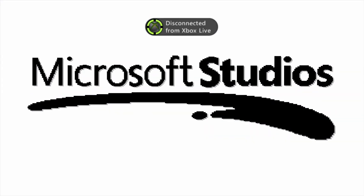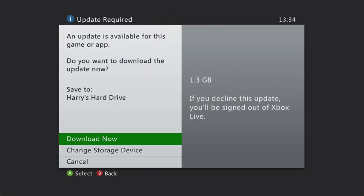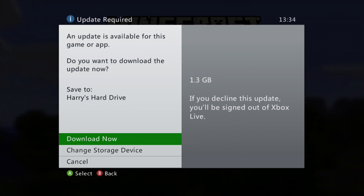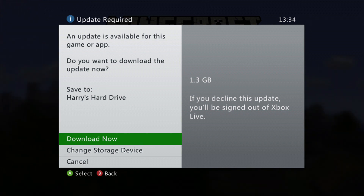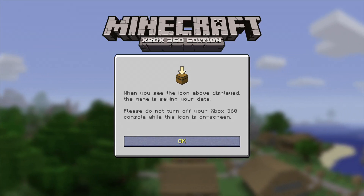When you launch the game, it should say that you're disconnected from Xbox Live — this is the part where you just cannot play Xbox Live at all. It should pop up a little screen saying 'An update is available for this game or app. Do you want to download the update now?' — 1.3 gigabytes, the same exact amount of storage from the title update we just deleted. What you've got to do is just click Cancel, and it lets you bypass it.